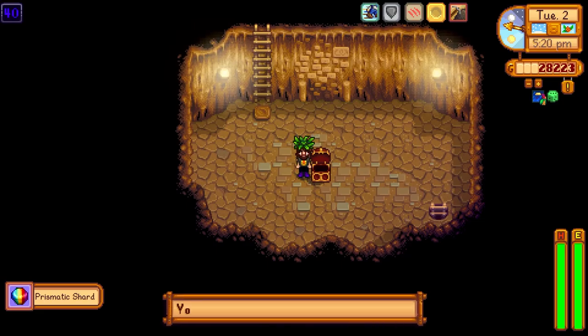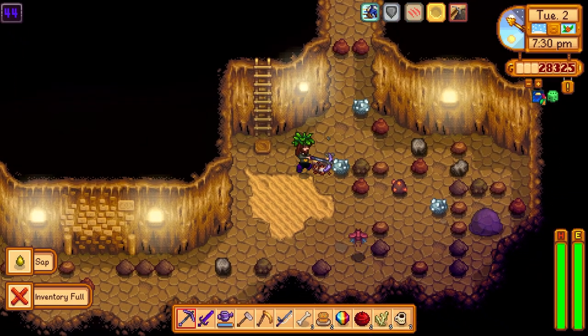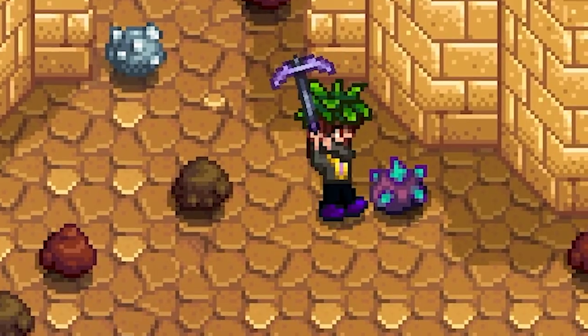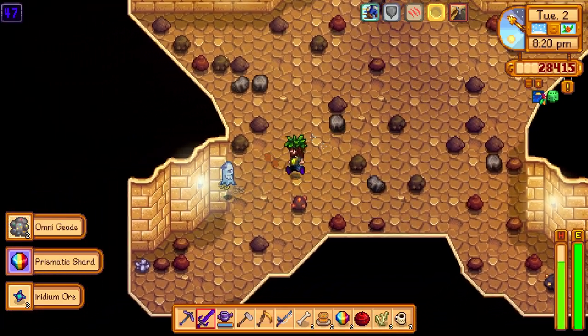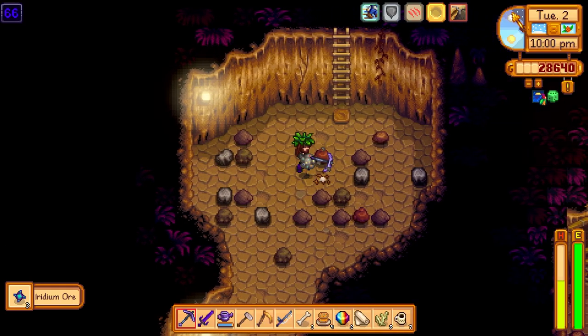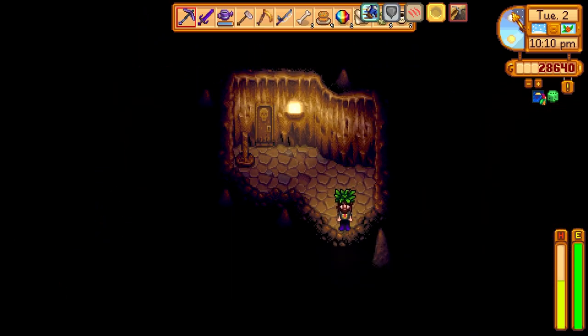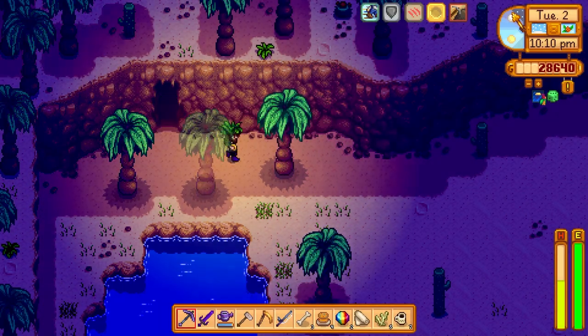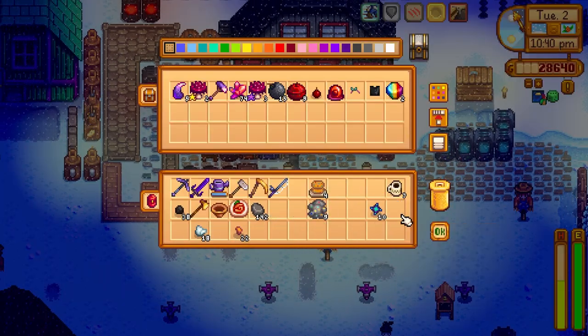Found a treasure room! We needed the hat — lucky. Infested area, a few minutes later we finally got out. Another aquamarine, some more iridium. Got a prismatic shard from one of those iridium nodes — nice! More aquamarine, tons of iridium, a jade. We ended up getting 50 pieces of iridium — that's awesome. We'll put our prismatic shards in storage for now until we find out what to do with them. Fantastic day!